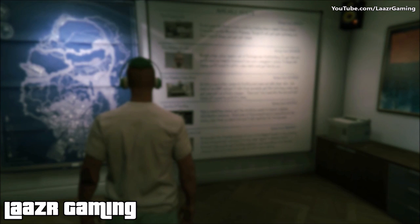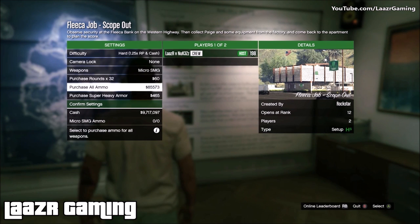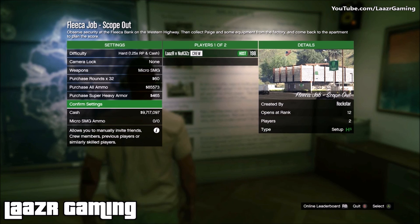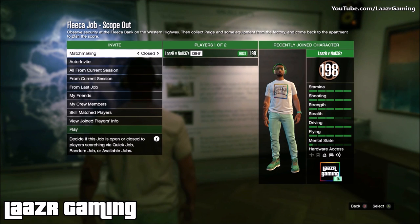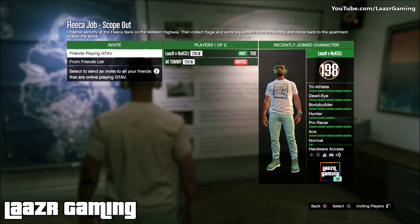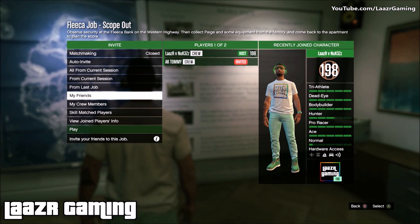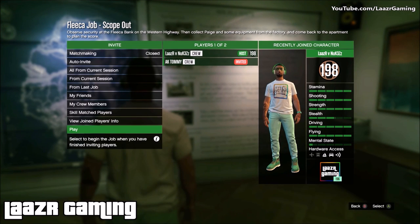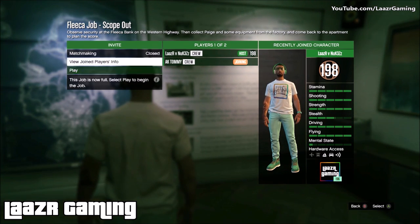Once you've got another player, you basically need a high-end apartment. The cheapest one is the Del Perro apartment 7 at 200k, and as I make this video there's actually 25% off so you can get it for only 150k — extremely cheap for a 10-car garage. Once you've got that, go to the high-end heist room. If you don't have any heists on the board, you probably haven't visited Lester at his warehouse yet — go do that to unlock heists.